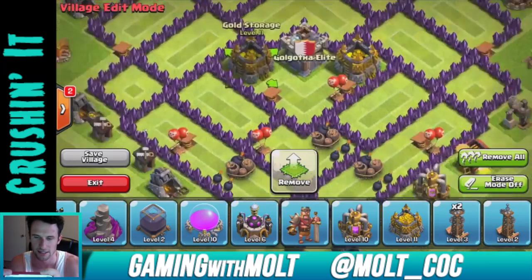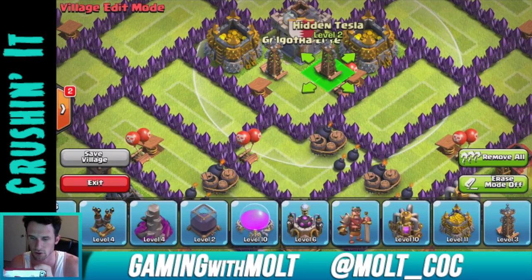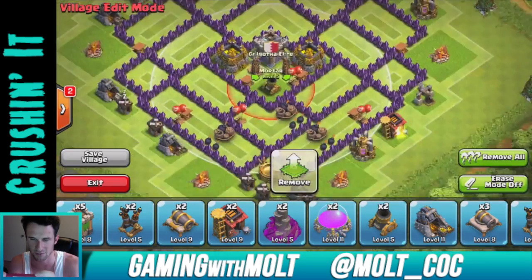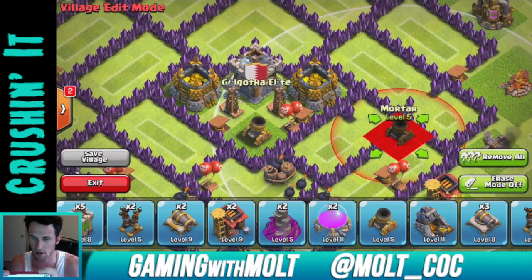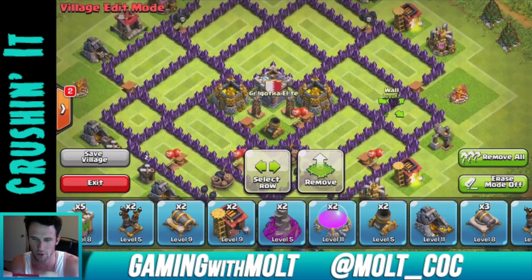We're going to keep the gold storages in the middle as well, and we're going to bring a mortar in here for splash damage because it's the best kind of defense. I just moved a wall on accident, so we're going to put our mortars in first and spread them out in a triangle like always.